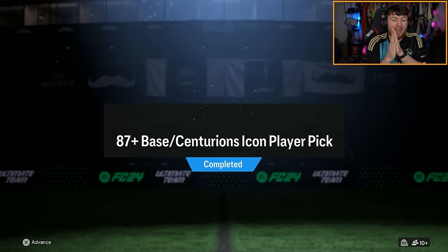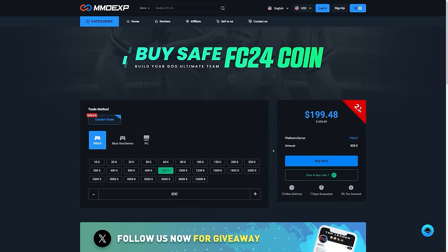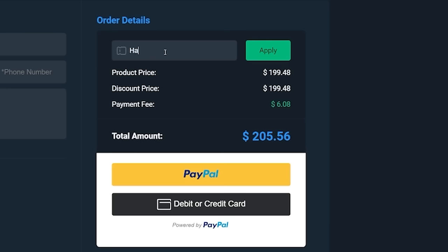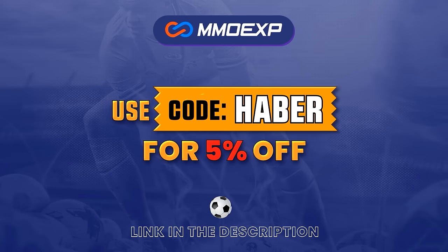EA dropped an 87-plus base or Centurion's Icon player pick and a 600k pack. Let's open them all up and see what we get. If you guys are looking for cheap, fast and reliable Ultimate Team coins, check out MMOEXP.com. Link in the description, save 5% using code HABER.